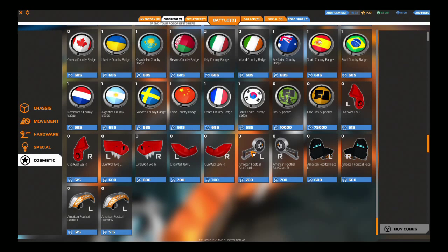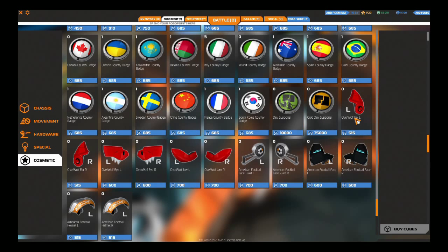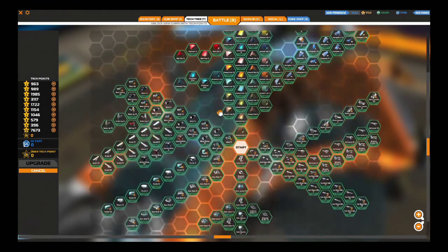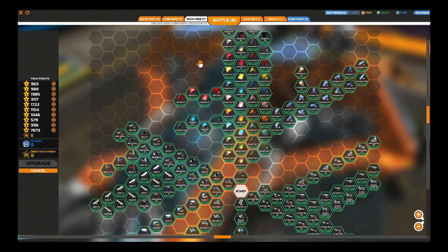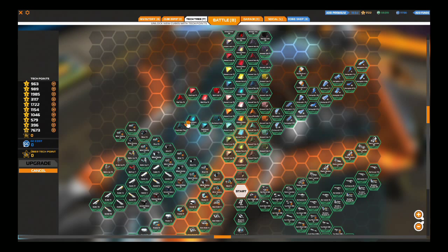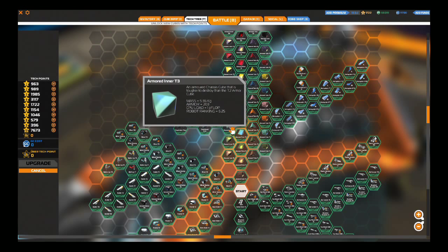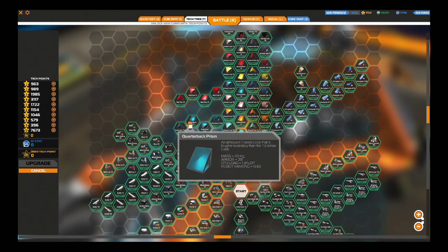Looking at the cosmetic tab, we do have the ability to purchase the football helmet here, unlike last time with the overwolf. Actually, the overwolf draw is here now. So you can now buy the overwolf face without having to get the robot, if you want to do that, although it's pretty expensive. You might just get that mad orc deal if that's still going. If you don't buy the robot in the Robo Garage, you will have to unlock these pieces with stars, as always. You have the quarterback tetra, quarterback prism, and so on, right next to the tier 3 armored inner teal blocks.